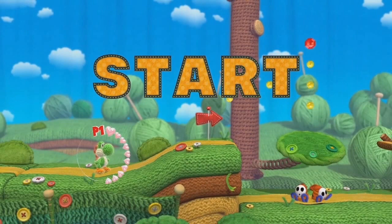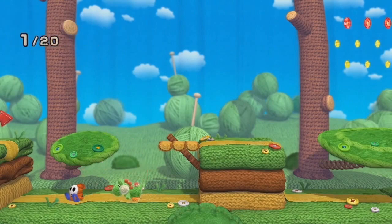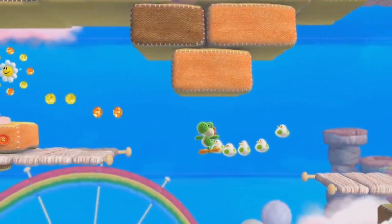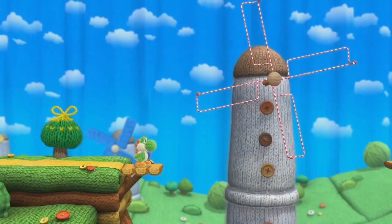Along with all of the other announcements that Nintendo's latest Direct provided, it gave us an update on the long-in-development Yoshi's Woolly World, and it's looking as adorable as ever. But it's not enough to just be cute — it has to have the gameplay to back it up. So it's time to unravel the old analysis machine to see what secrets and hidden details we can find.